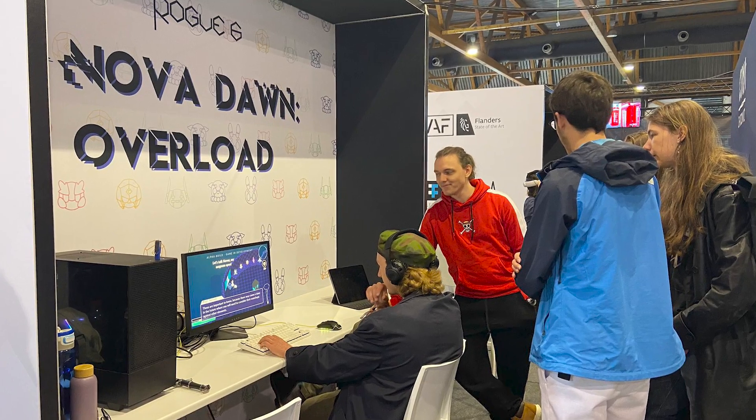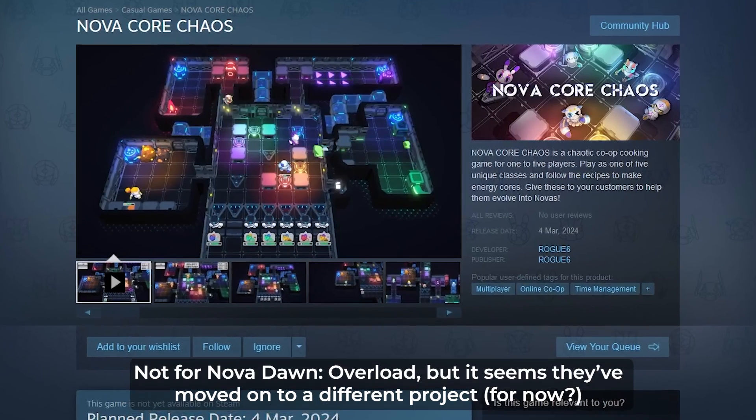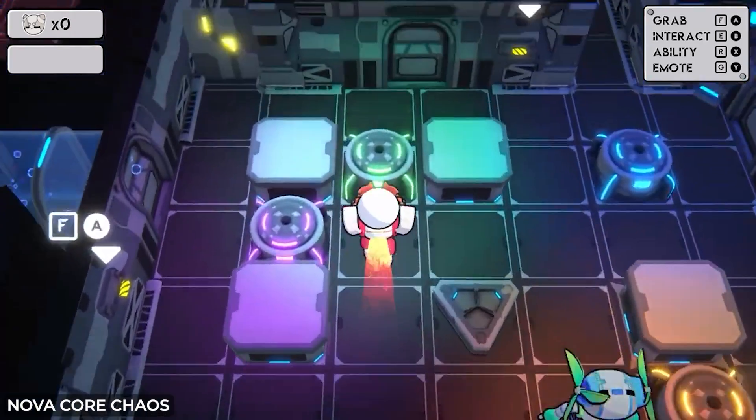A great example of this is there's a game from some Belgian developers called Nova Dawn Overload, and they were showcasing their game when we were at GameForce. One of the things that I was like, what are you doing, is they didn't have a Steam page. All they had was two PCs where people could play the game, and they couldn't do anything actionable. They still don't have a store page up at the time of recording. This means that people who went to GameForce originally probably forgot that the game even existed because they didn't wishlist it.